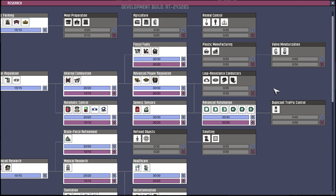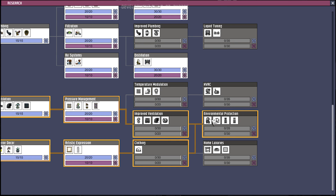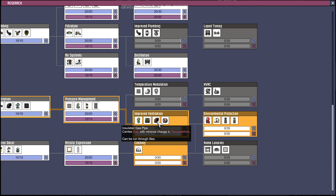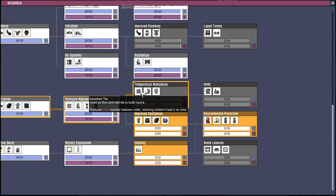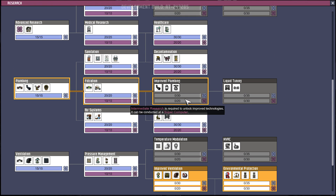I do want the fabrics and the exosuit stuff. If we could get that, it gets us the insulated gas pipe, high pressure gas vent, the atmos sensor, gas shut-off, and the textile loom — all of those are really good. We need the insulated tile as well for what we're going to do.